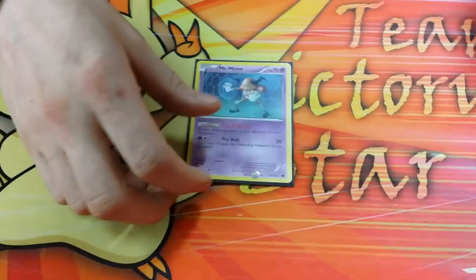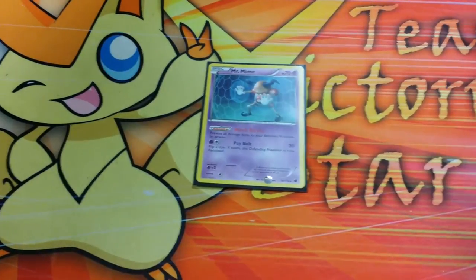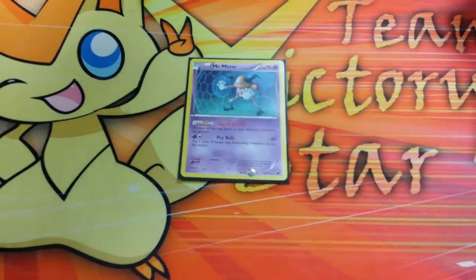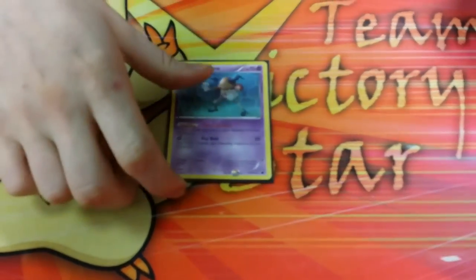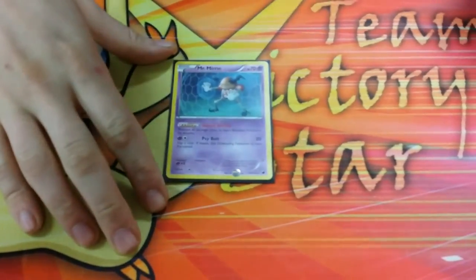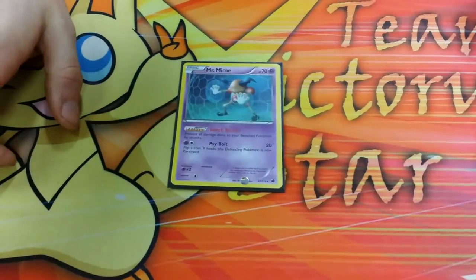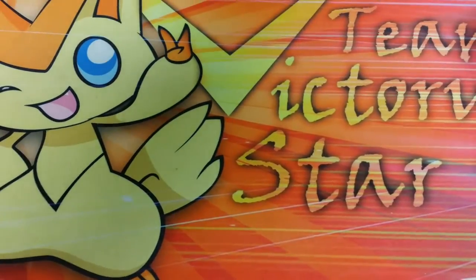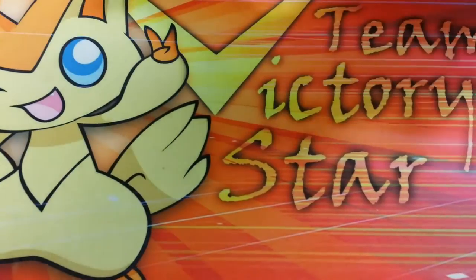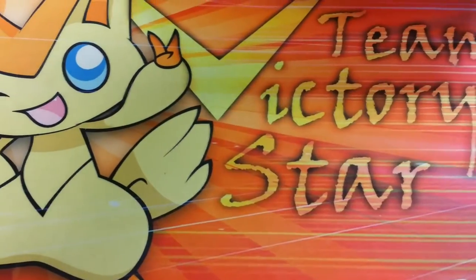Mr. Mime did set me back about five turns by knocking out three Joltiks in the game I faced. It does tend to do that — it's really annoying because I had to get out the Crobat, which takes three turns. So it can stall for a while and save you the game. That's our Pokémon line: four Joltik, four Pumpkaboo, four Lampent, two Mew EX, and one Mr. Mime — 15 Pokémon in total. And don't run Sigilyph like other bad players; please don't do that.